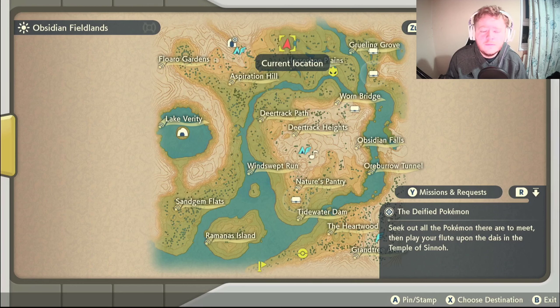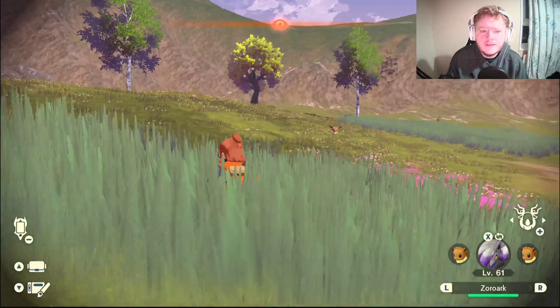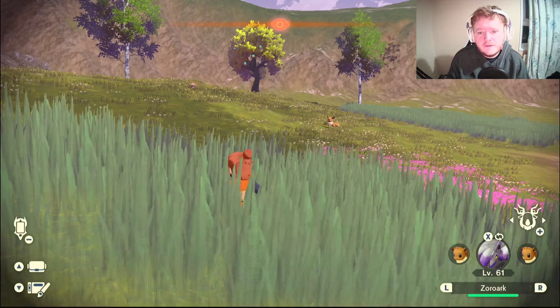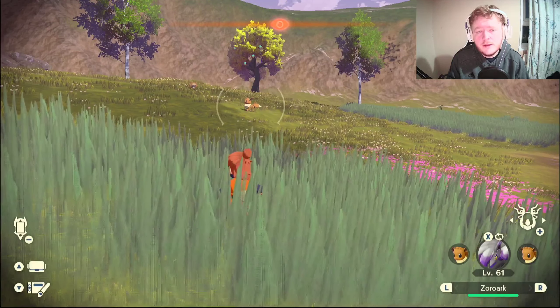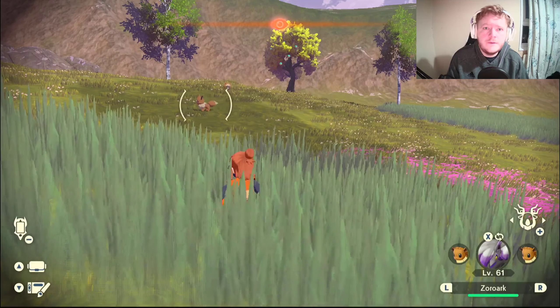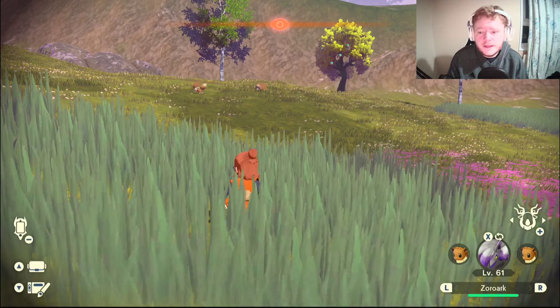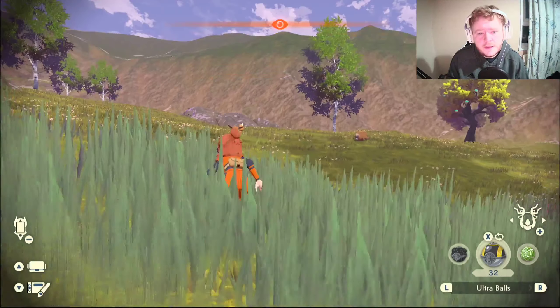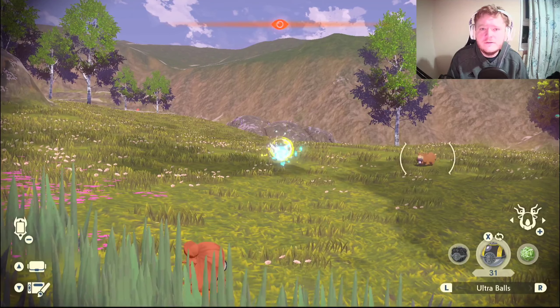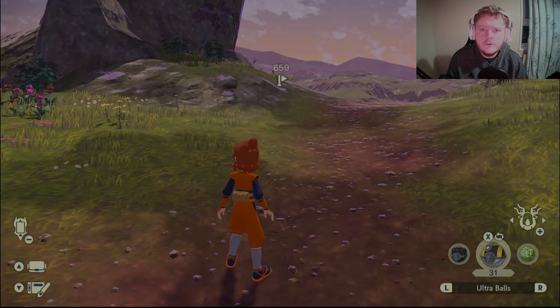To get Eevee, you want to come to the Obsidian Fieldlands and come right here on the map — you may want to mark it. These two Pokemon have a chance of one being Eevee. If it's not Eevee, catch or kill them, then reset the spawns by going from day to night or night to day. Keep going until you get the Eevee, and when you do, be careful it doesn't see you or it will run away.